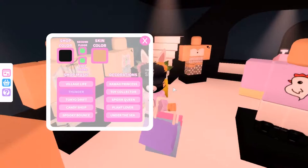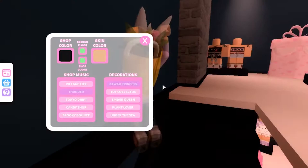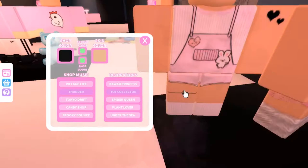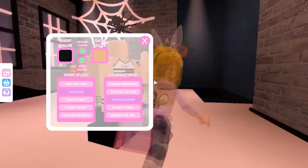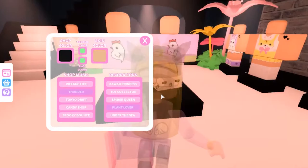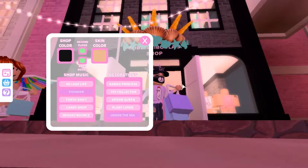For the decoration, I'm going to try everything. Kawaii Princess — it's very kawaii! It looks pretty nice since the store color is black and pink. Toy Collector — cute, but too cute for here. Spider Queen — let me see it from outside — that's way too Halloween. Plant Lover — oh, that looks nice!